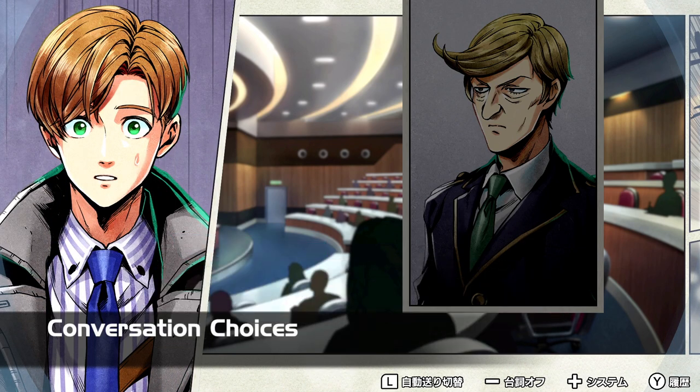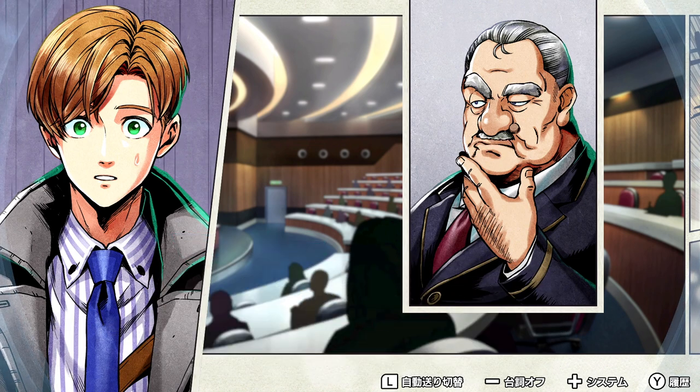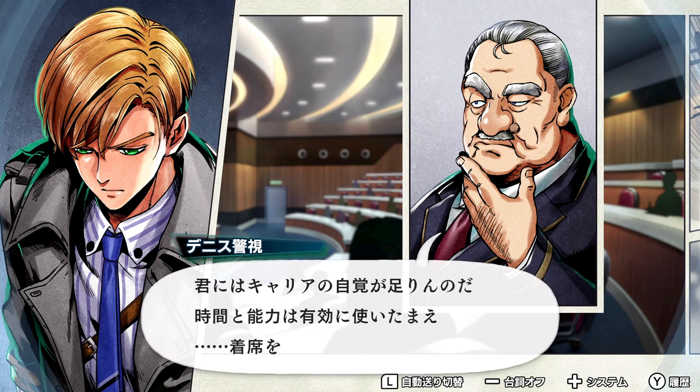Throughout the game, and given the adventure genre tag, Buddy Mission Bond contains a lot of dialogue, most of which is actually fully voiced. From time to time, you will have different dialogue choices to make. These can have an effect on something called the hero gauge that you'll see in the top right-hand side of the screen.